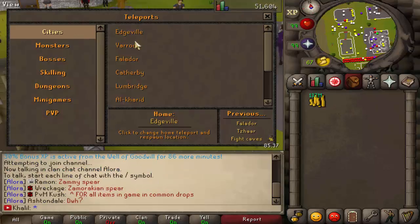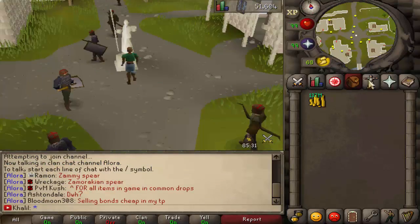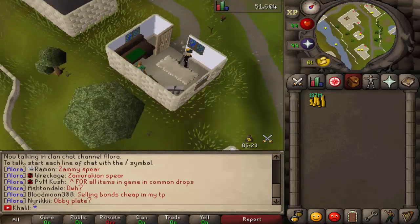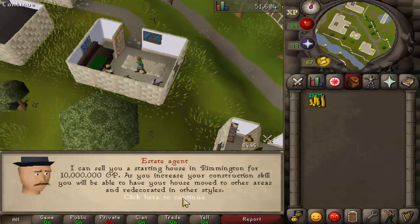So to start off, you need to teleport to cities and go to Falador. Then just run southeast and you will find the estate agent. You can ask him to buy a house.